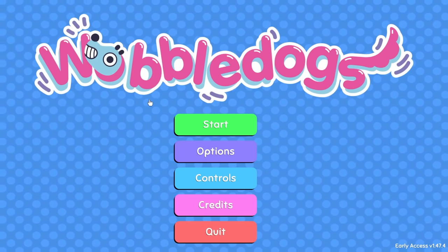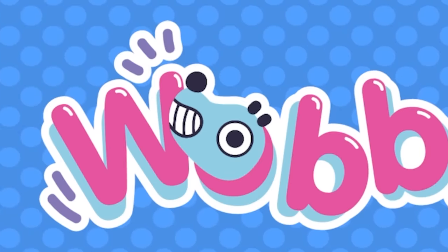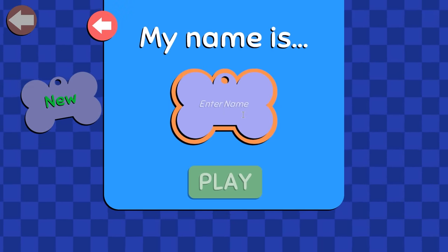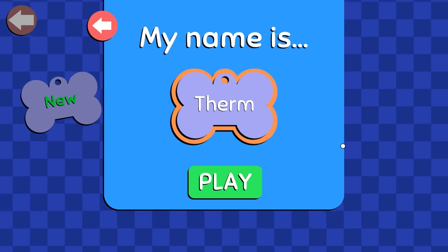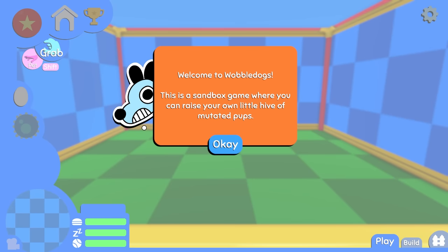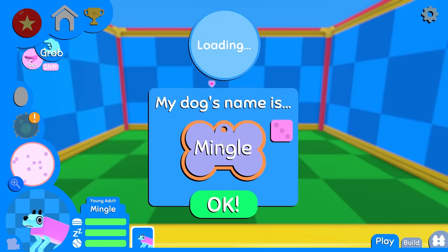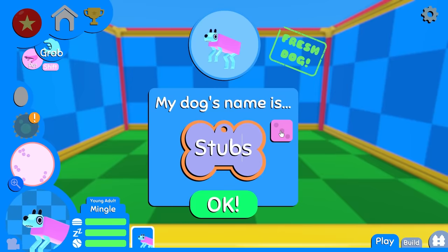My first honest opinion about Wobbledogs is God, this game looks adorable. Oh my God, I love the design. My name is Clerm. This is adorable, I actually can't handle this. Welcome to Wobbledogs. Another Wobbledog is emerging. This is a sandbox game where you can raise your own little hive of mutated pups. Let's go ahead and get you a dog to play with. He's adorable. They have a random drip — Stubbs was cute, but I'm going with Bagel.